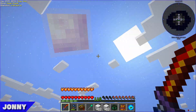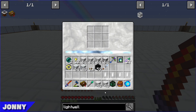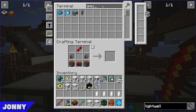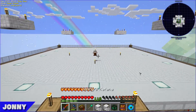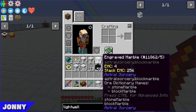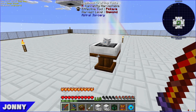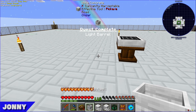Crafting the light wells — they need aquamarine but Lawrence gave them all to Johnny for the lenses, so Johnny gets some back from the system. They manage to craft the light wells. They bring the storage crate up to the platform for convenience.